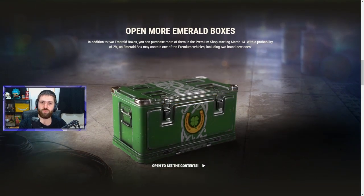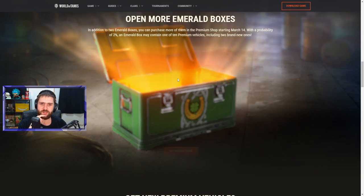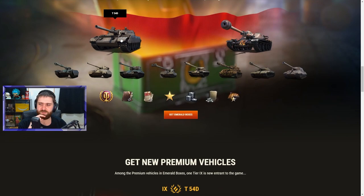You can get up to two Emerald Boxes from Lucky Seals, plus days of premium account, bonds, credits, and more. You can also purchase more boxes in the premium shop starting March 14th. An Emerald Box may contain one of 10 premium vehicles. The vehicles you can get include the T-54D, Alembic — the Astron Rex reskinned — Char Fusilé, T-1008, AMX 30 Proto, Emil 1951, T-77, Forest Spirit — which is the SU-130PM with a different style — K-2, and the Jagdtiger Prototype. You can also get days of premium account, personal training manuals, training booklets, free XP credits, credit reserves, free and crew XP reserves, and combat XP reserves.